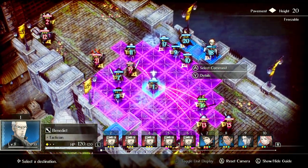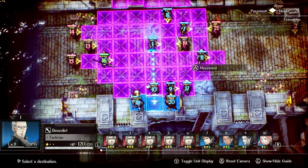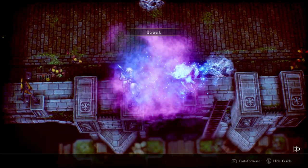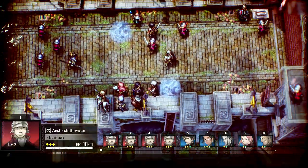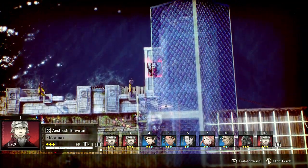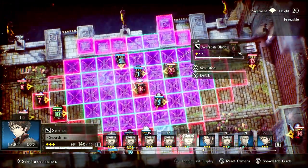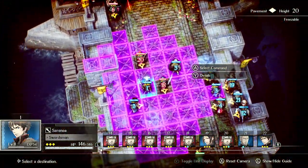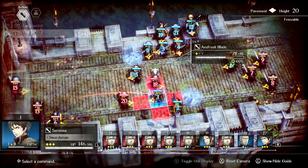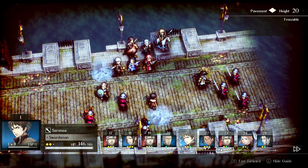Benedict. Gila can heal Roland, so we will bulwark Roland. We're going to have to kill all these things rapidly because the second wave comes in pretty fast, so we can't really waste too much time. Serenoa really needs to compress things right now. What's delay do? He's just really not doing enough — he needs to do more in life.